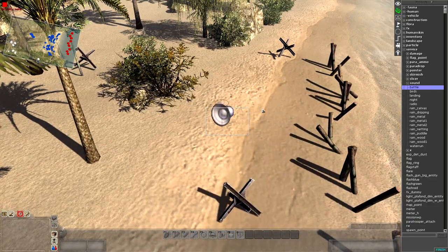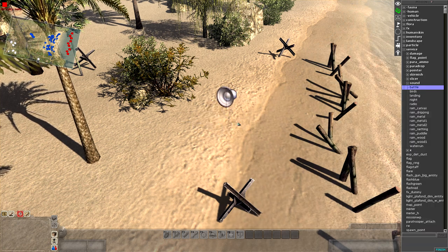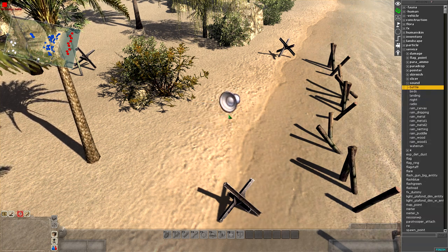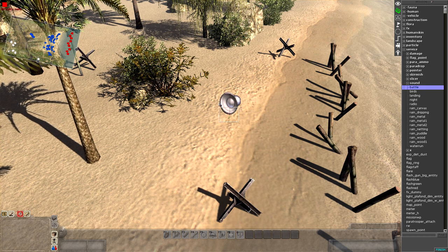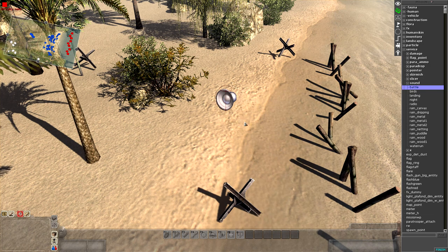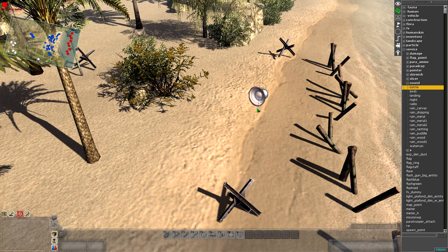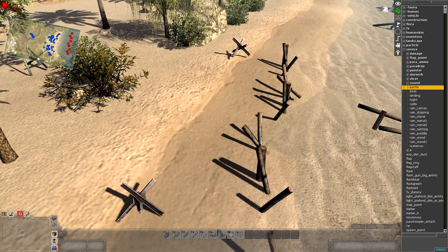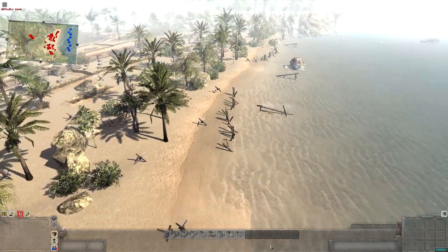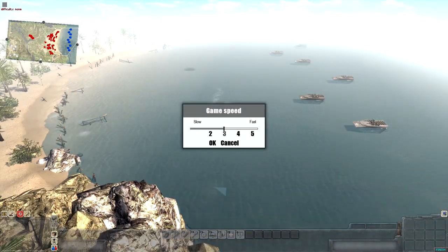We need a good battle sound to go for the backing track. A really heavy one, a clunky one — something that really just resembles a beach landing. Too quiet. Absolutely nothing. That's a training sound. That's distant. There we go. That's gritty. That's fucking gritty. Scenario is live — let's get the guys going.